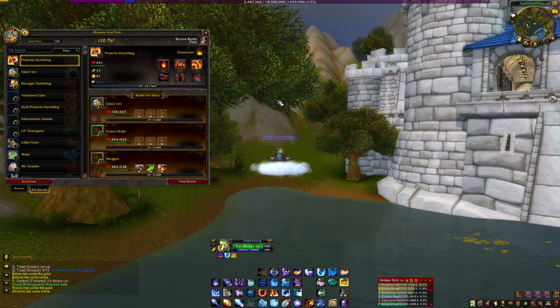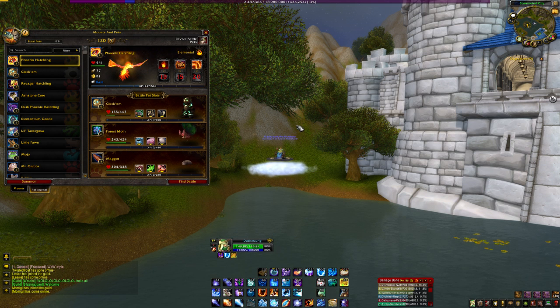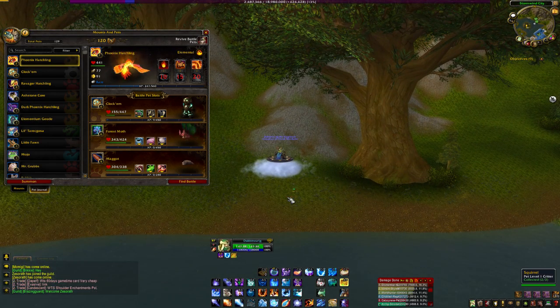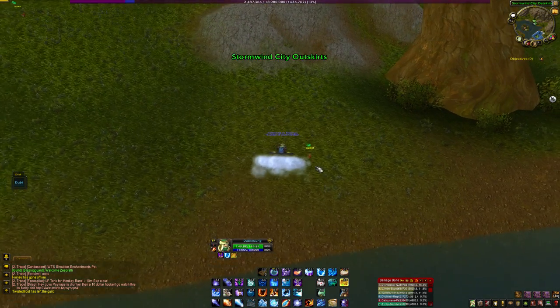First things first, go into your battle pets and you have to have a pet within five levels of whatever you're trying to kill. The strategy right now is people are just running around with level six pets, and they're running around Stormwind — as you can see, here's a level one squirrel. So if your pet is level six and the thing you're fighting is level one, you're gonna get experience from it. So here we go, I'll show you real quick, I'm gonna go fight this squirrel right here.